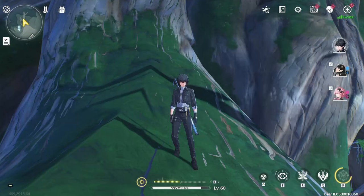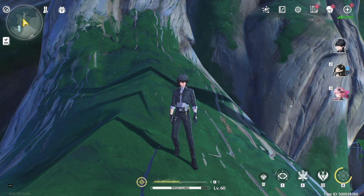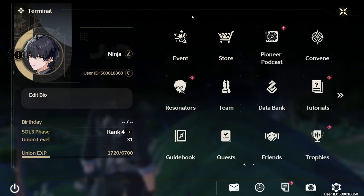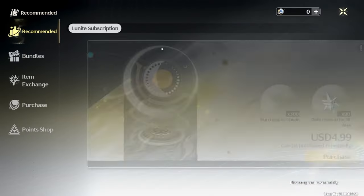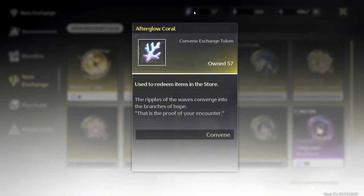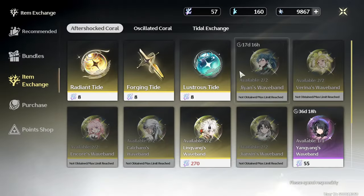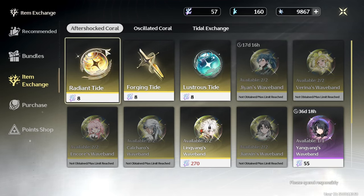Welcome back. Didn't really expect to make so many guide videos, but it just pops in the head. Anyway, this time we're gonna talk about the Afterglow Coral. If you guys aren't familiar — well, I'm sure everybody's familiar if you play this game — basically you can use Afterglow Coral to get Radiant Tide, which is the summon. But I think that's what you shouldn't do.